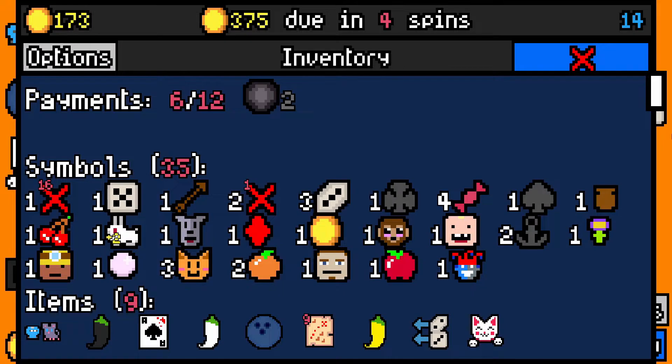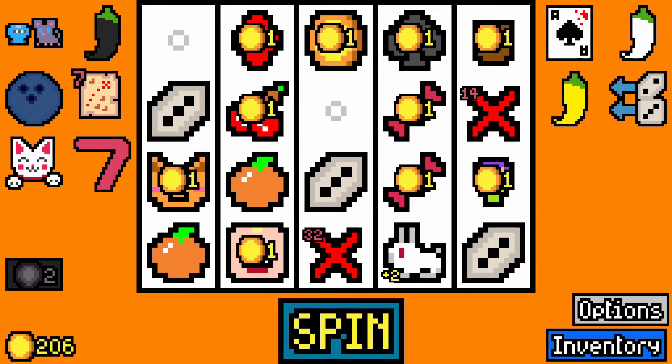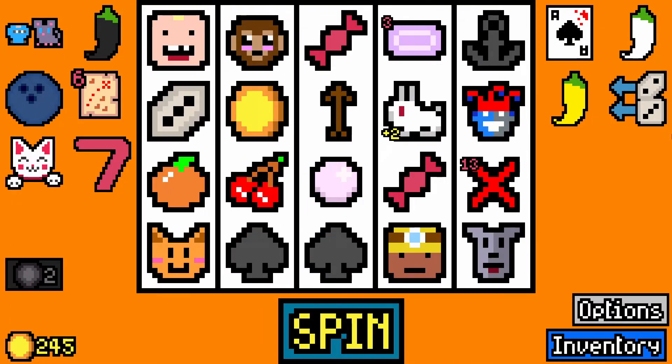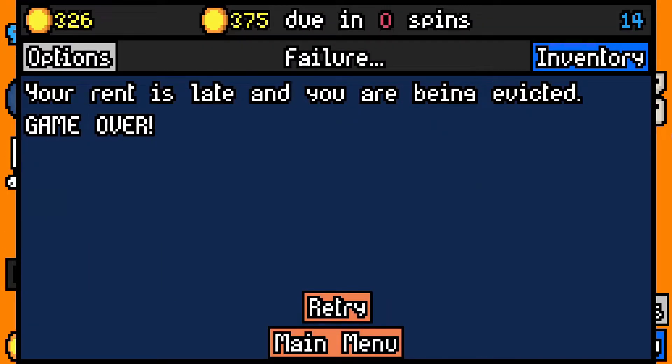I already have two black symbols, so I'm going to take a third. I'll take a Chemical 7 there. We're doing okay, but I'm not going to make the next rent payment again — bar a miracle. I've got to get 90 in this spin. I'll just pop it over. 50 away — about 49. Retry.